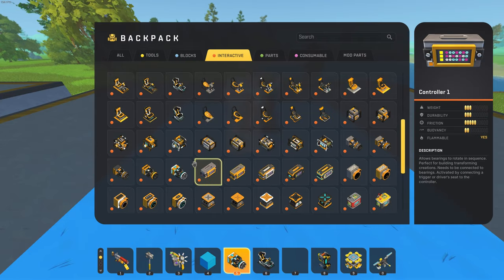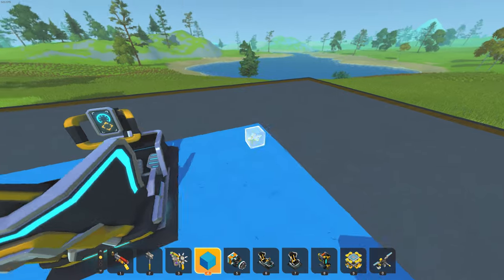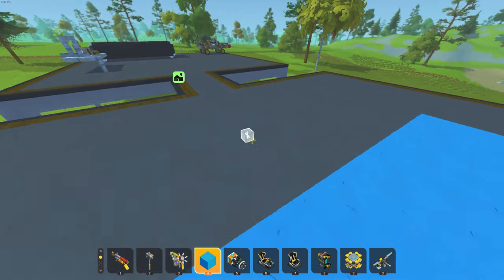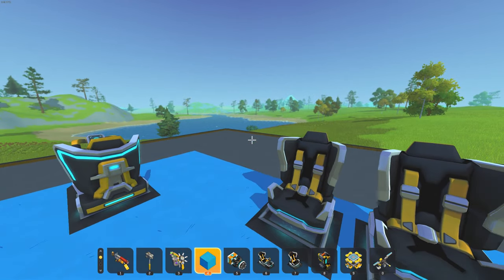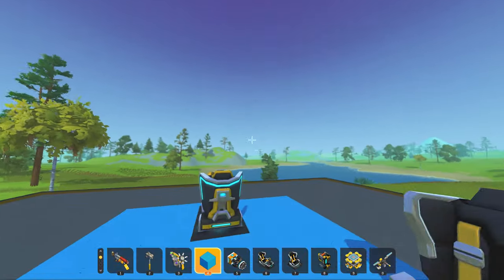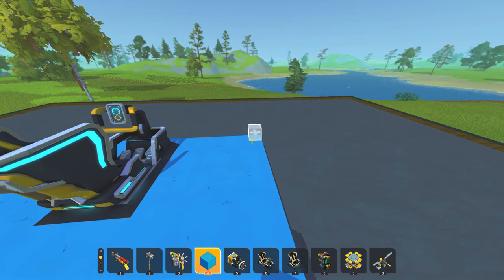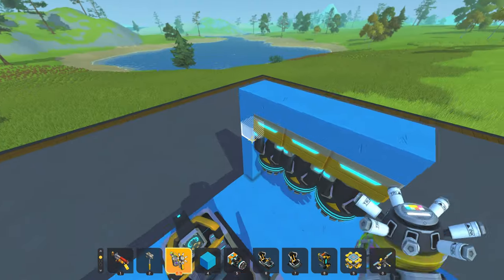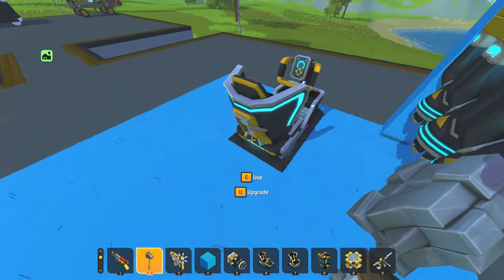Then I place down the other seats if there is gonna be any other seat. Now I place down my thrusters, but before you do that you need to choose if you're gonna be able to stand up in a flying machine — is it gonna be an open flying machine? If you're gonna stand in a machine you need to build six blocks high. I'm gonna have two hover thrusters and one for going upward.